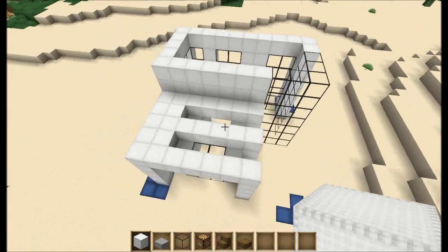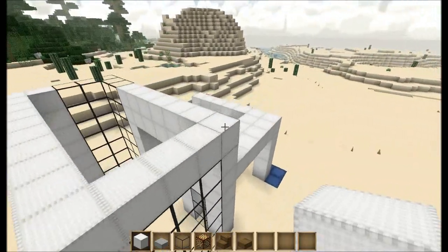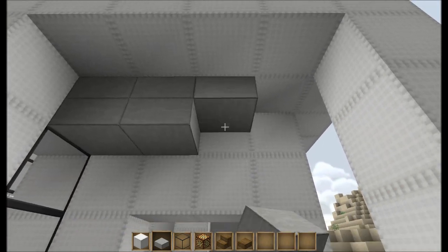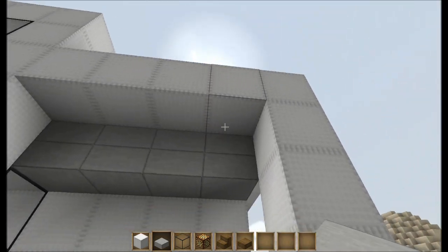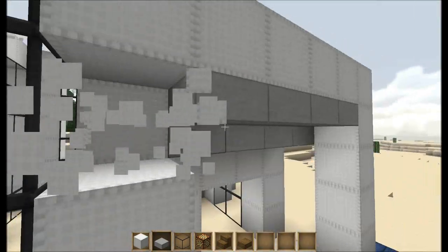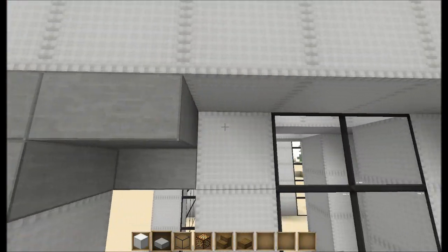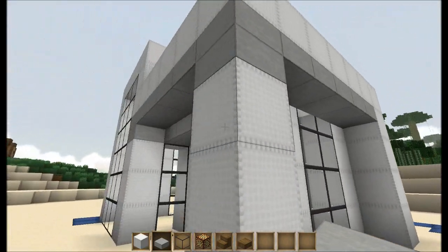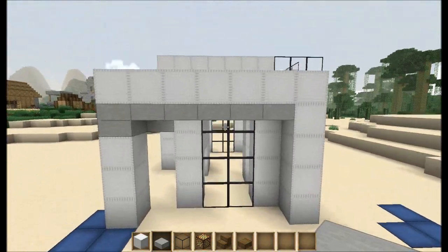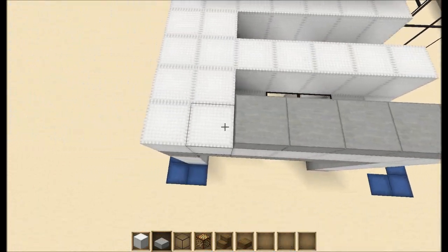Alright, that looks good, I like that so far. Let's go ahead and start working on a little bit of the pizzazz on the outside. You know, it would look real good here — let's try this real quick. Bring that, and that here, and take this this way. Yeah, that looks good, I like that. You guys don't have to do it if you don't like it, but I think it looks good. And then let's cap this off as well.